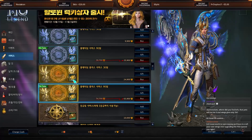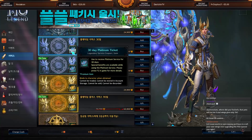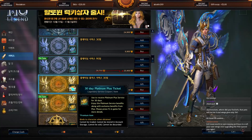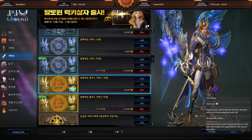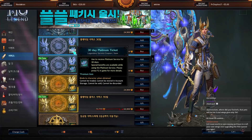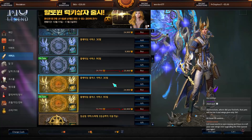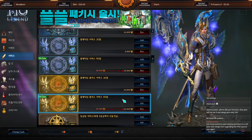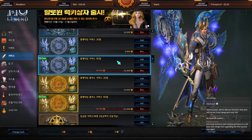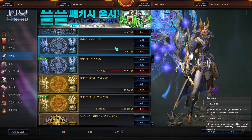Moving on to the Gold and Platinum time — the colors are different here. You can buy 30-day Gold or Platinum. Platinum Plus is similar to Platinum on EU/NA, and Platinum is similar to Gold on EU/NA. You can buy either 30 days or 90 days and get a small discount. The important thing is you can only buy these with Websen coins.